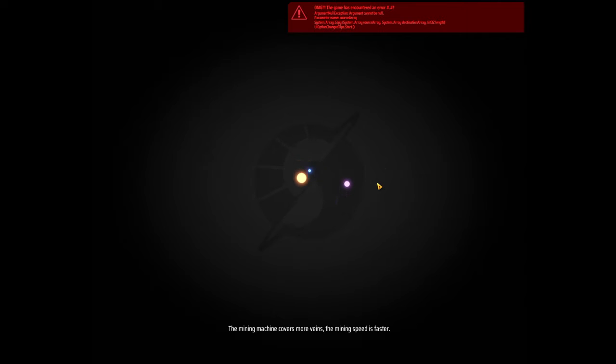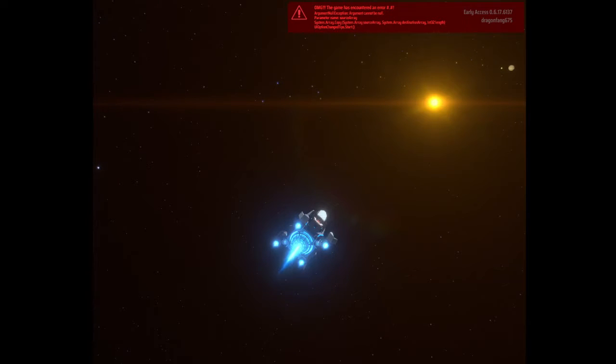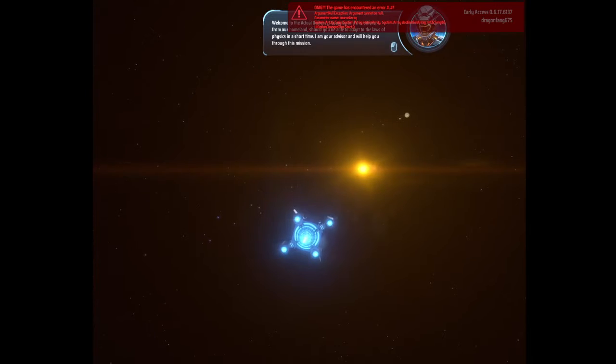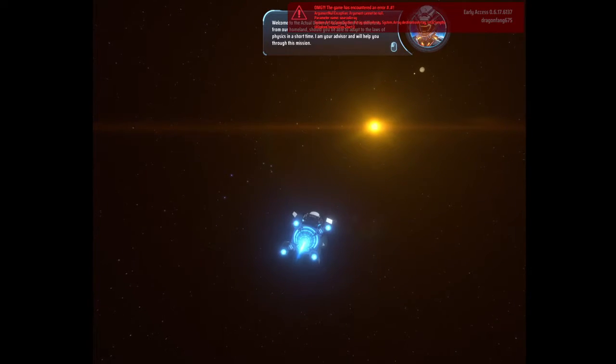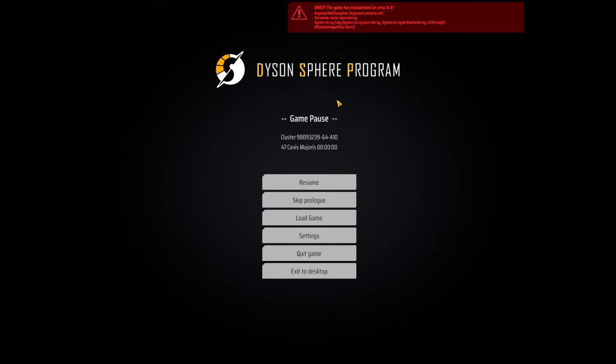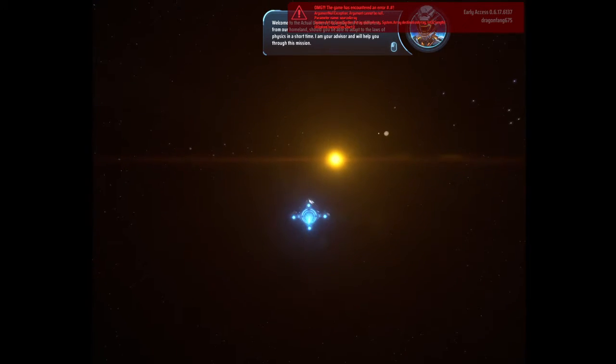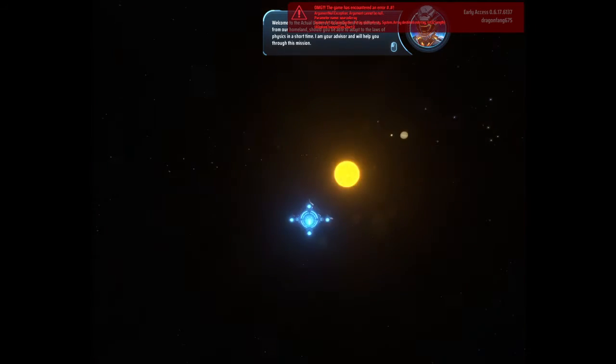The mining machine covers more veins and the mining speed is faster — interesting. In the actual universe you may find things different from our homeland. There's some kind of character error. To adapt to the laws of physics in a short time, I am your advisor and will help you through this mission.